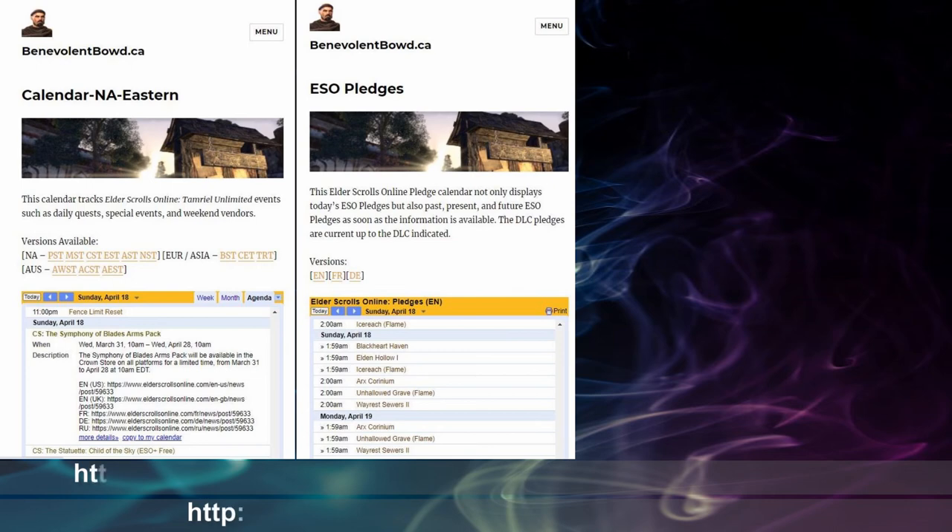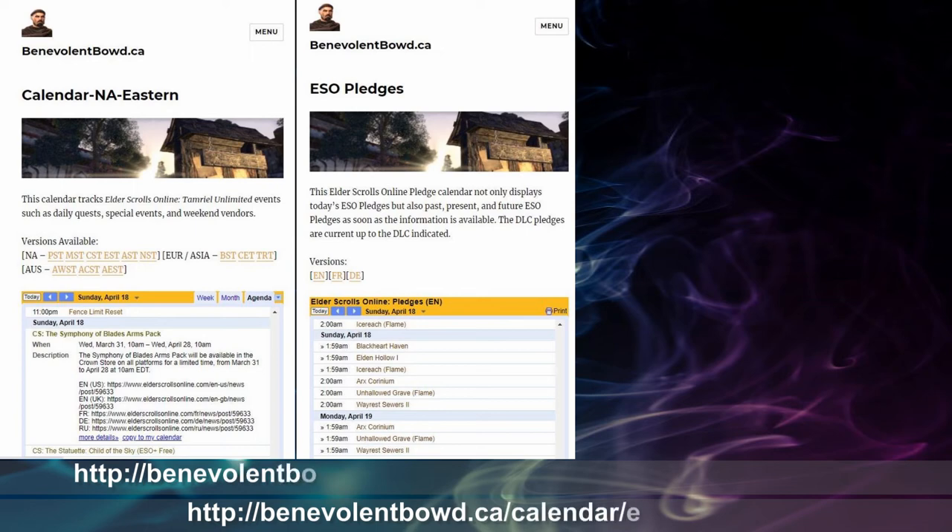One of the challenges with farming group dungeons is finding a group and battling the RNG of getting the preferred gear drop. One of the best times to farm a group dungeon is when it is offered as a daily pledge or during the month when its style page has a chance to drop from the final boss. You can find out when your dungeon will be a pledge by checking my ESO calendar or the pledge-specific calendar on my website.